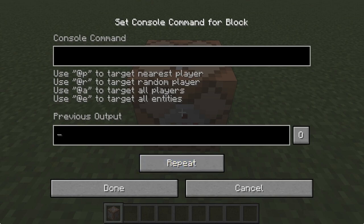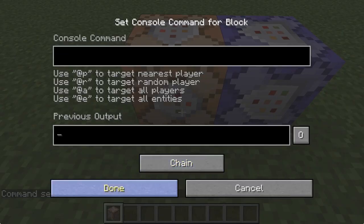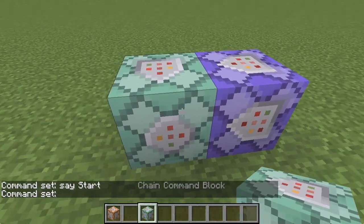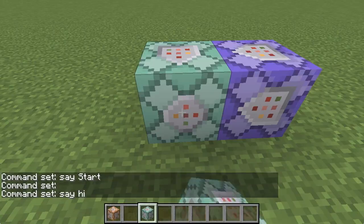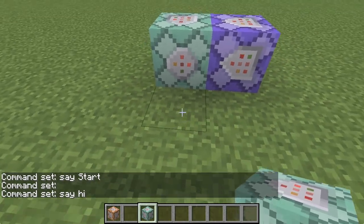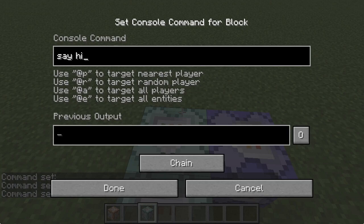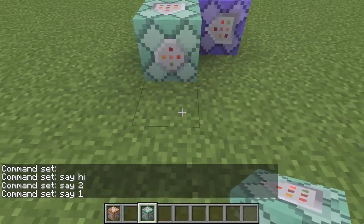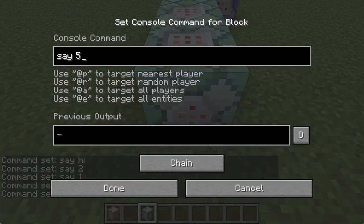Let me show you how that could be useful. So let's change this to a repeat, and we will do say 'start'. It is pointing this way, so now we will place another one, and this one will be a chain. This will be: say 'hi', say 'one', say 'two', say 'three', say 'four', and say 'five'.